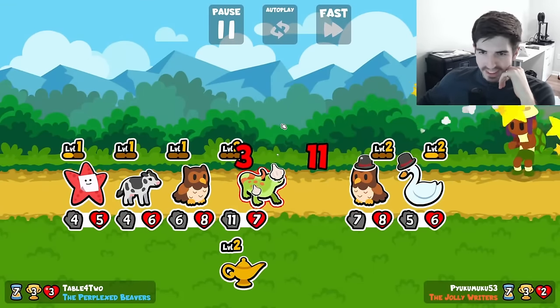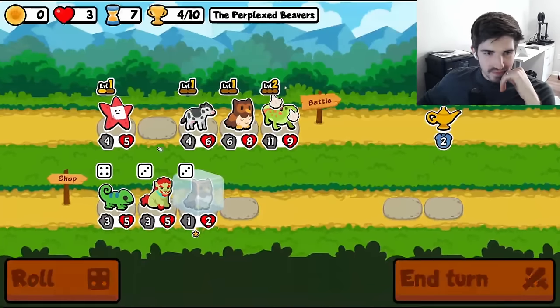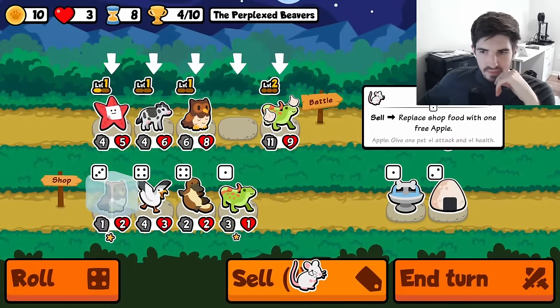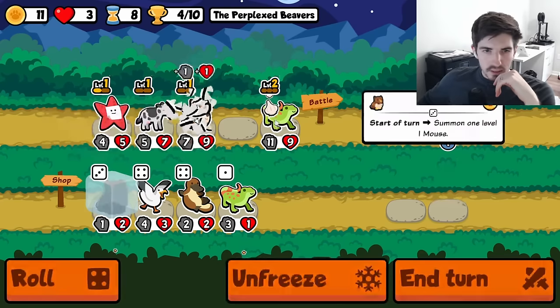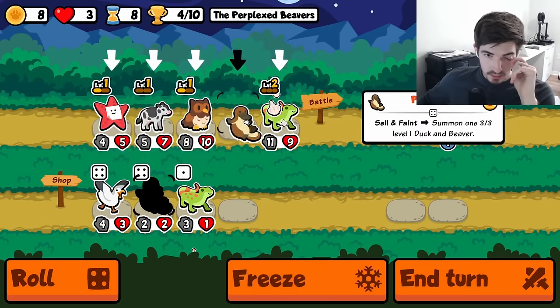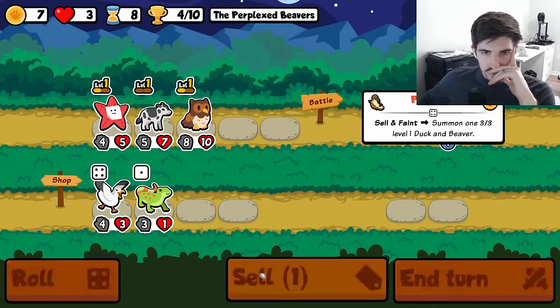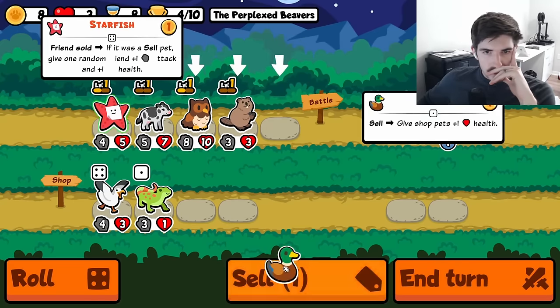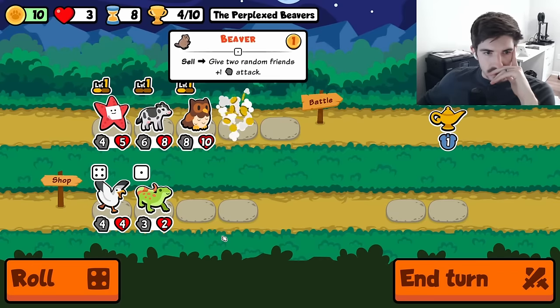Oh boy, that guy is going to go crazy. We go here, we go here. Is the cow sticking around? Maybe. Honestly, get rid of the gecko. Unlucky, unlucky. That's fine.